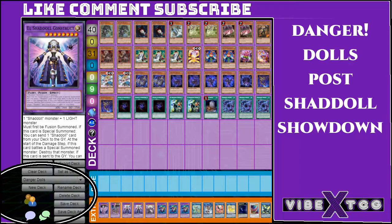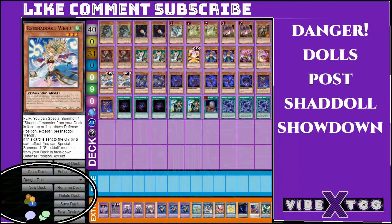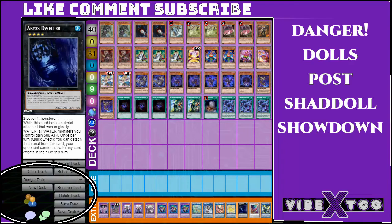The extra deck is one Winda, two Construct, and a Shek. Then three copies of El Shaddoll Winda just because most of your monsters are Dark. So you get out a Window, and everything else you play three of. Next is Appaloosa — Appaloosa helps you with Rank-up and stuff when you want to copy them, and maybe IP and stuff, so you can make Appaloosa fairly easily. The Danger monsters help with that, Wendy helps a lot, and El Shaddoll Fusion also helps. One IP Masquerena, one Phoenix, one Unicorn — Unicorn is really good with IP. Then Dweller with Luna and any Level 4 — Dweller becomes a lot easier in this deck.